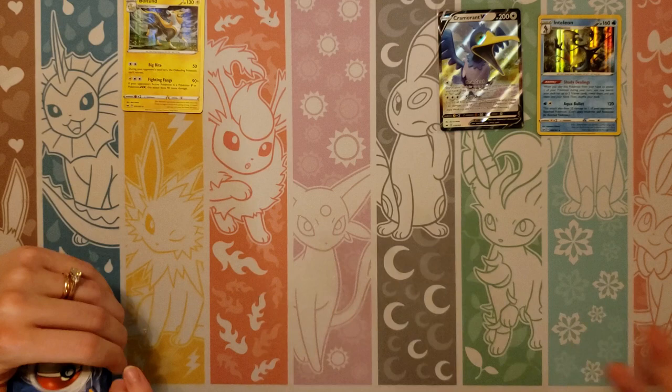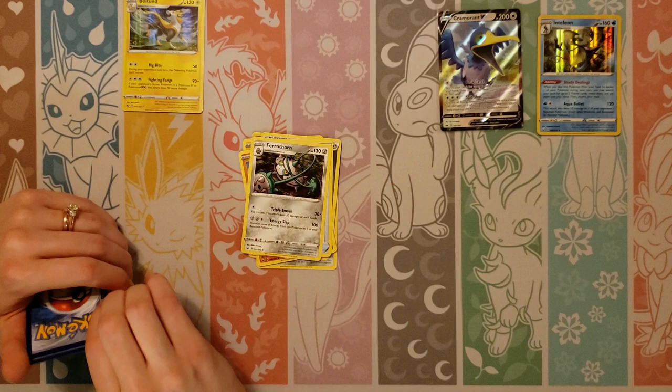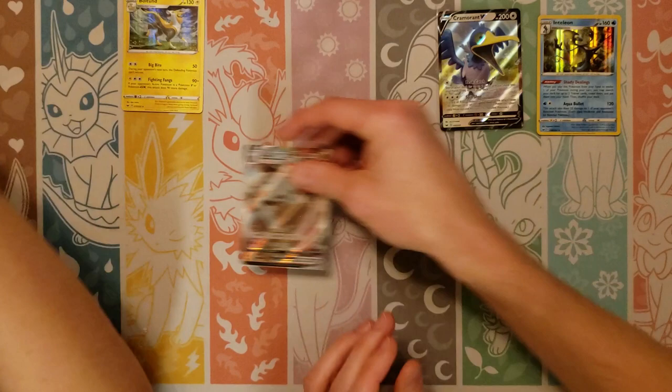Farrowseed, Goldeen, Rosilia, Joltik, Silicobra, Metal, Energy Retrieval, Farrowthorn, Heatmort. Reverse of a Goldeen and — oh! Stonejourner VMAX full art! That looks neat. Let me put that in there for you.